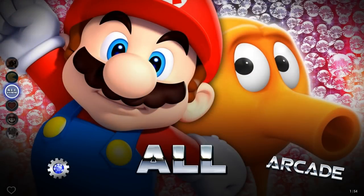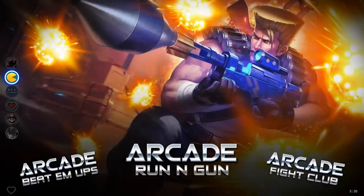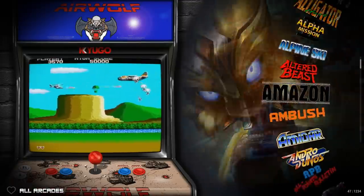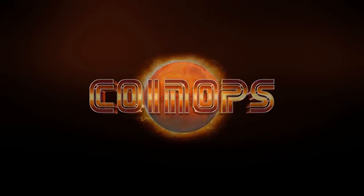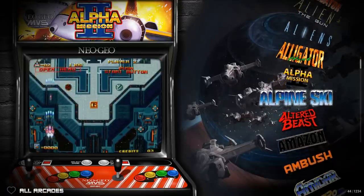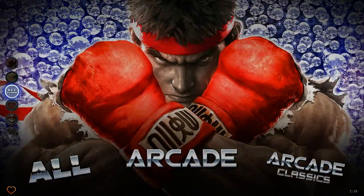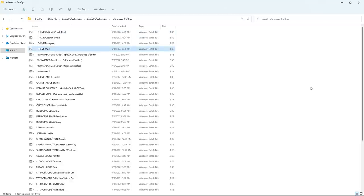Double-clicking should load it up. If it doesn't, you need prerequisites installed. I'm on a more powerful laptop so you'll see it run really well. Switching to 'fast' mode optimizes it for slower computers — the background picture on the right half of the screen won't change dynamically, but it looks like an attract mode, a HyperSpin-type experience. Really cool.